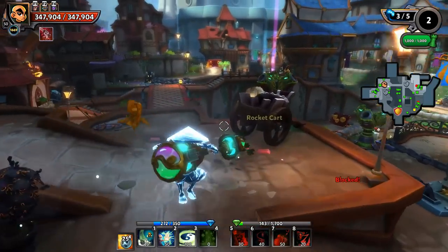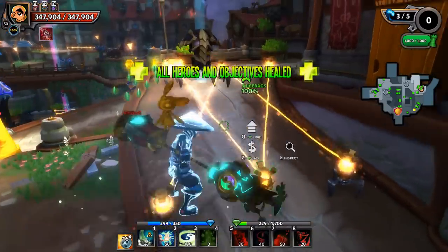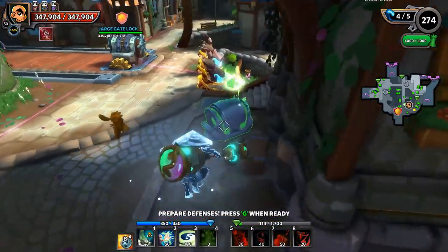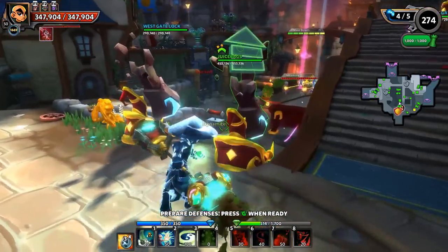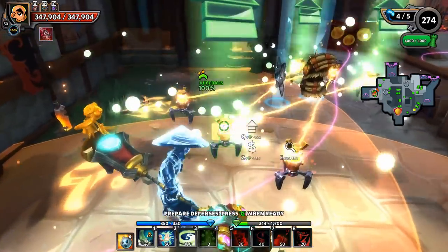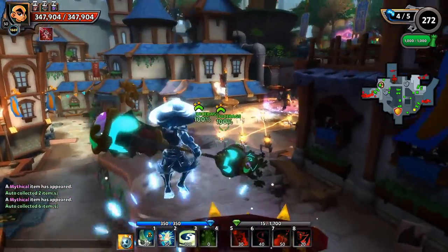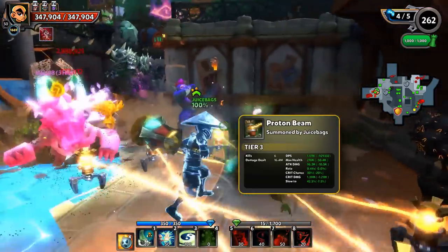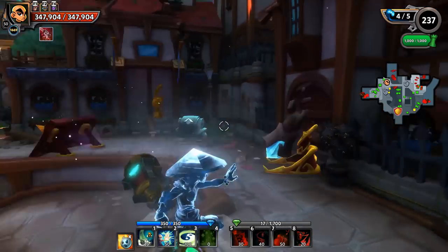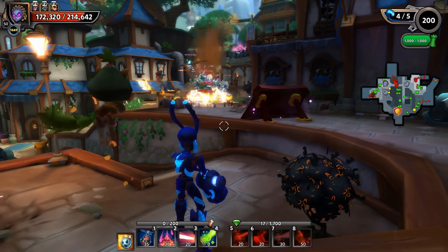Very nice. Got some stuck mobs — a little wither beast that didn't want to come out. Wave four now, and we're just not even close to being challenged because these earth shatters are absolutely insane. I'm rolling with a medallion with power transfer, exactly the way I did in the earth shatter hero spotlight. The earth shatters have done 230 million and the flame arrows have done 145 and 153 million, so the earth shatter is doing a very nice job dishing out the pain.